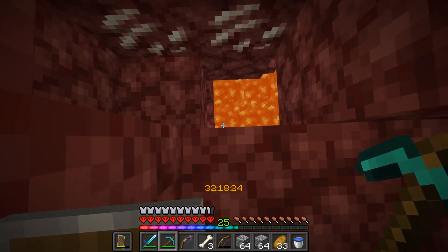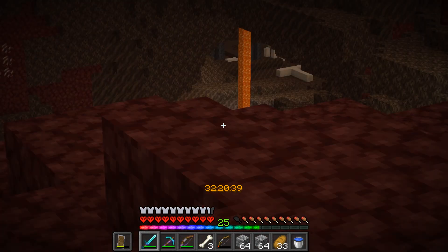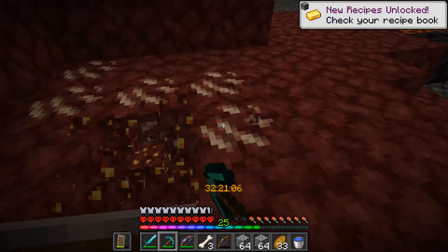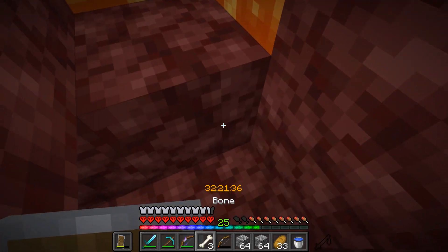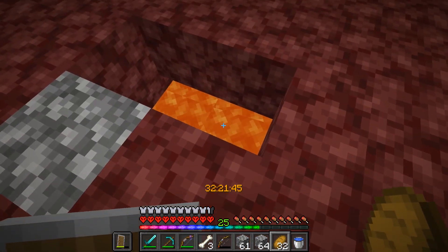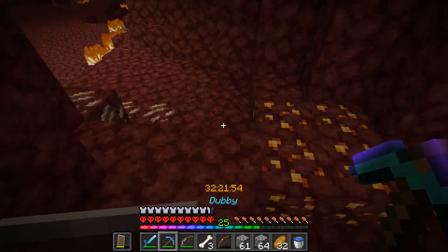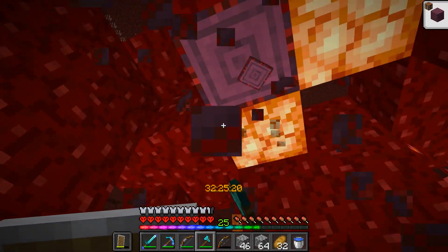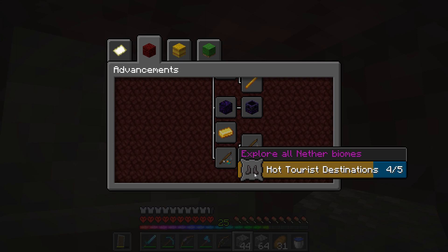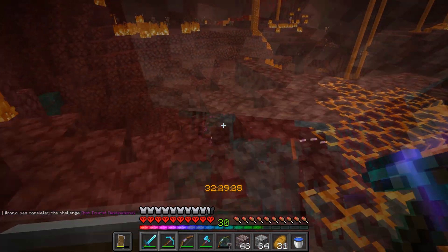There's a bunch of striders down there and I can see a warped forest, which could be nice for getting some warped wood and hopefully the achievement. Let's go touch the grasses. Oh, my heart — you didn't even make any noise, I thought I was so safe! Okay, off we go to the blue grasses — don't mind me, I just want to touch your grass.